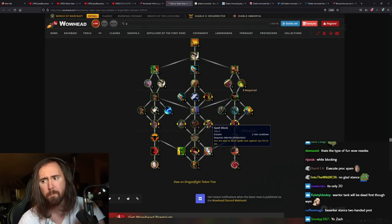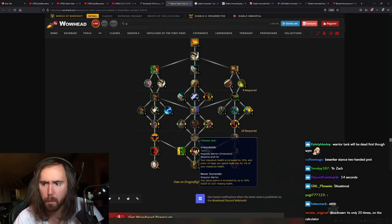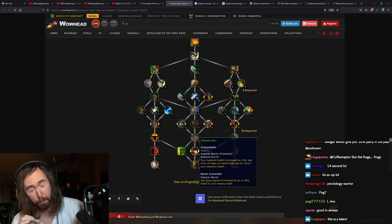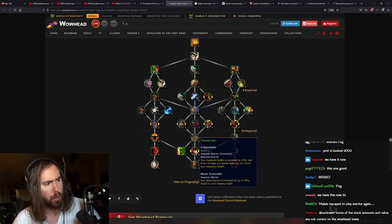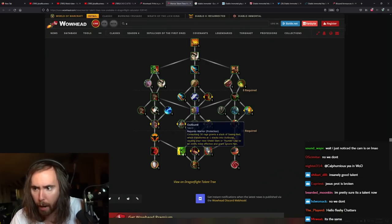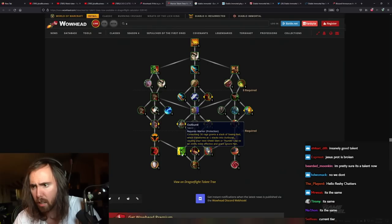Spell Block: able to block spells against you for 14 seconds — that's kind of cool, not sure how I feel. Indomitable: max health increased by 10% and every 10 rage you spend heals you for 1% — that is insanely good. We had this in Mists of Pandaria and in Legion with Mannoroth's Bloodletting Manacles, that was so good. Outburst: consuming 30 rage increases the stack of Seeing Red, transforms at one stack causing your Shield Slam to be 200% more effective.